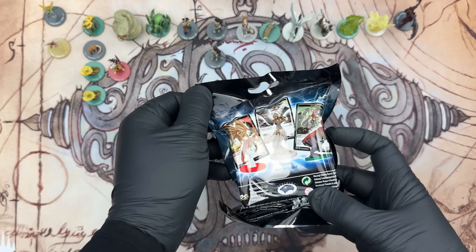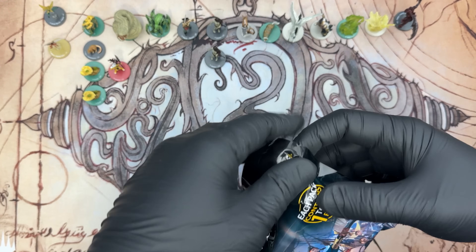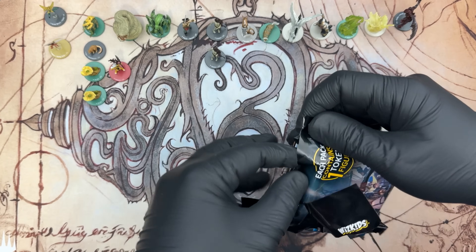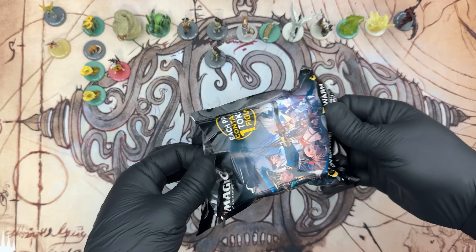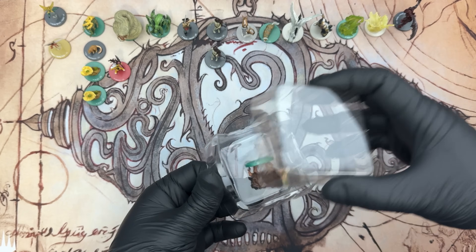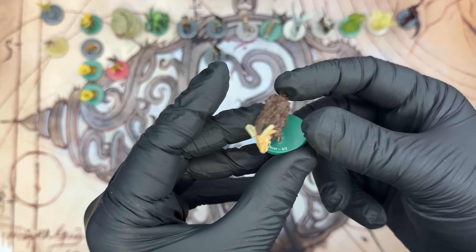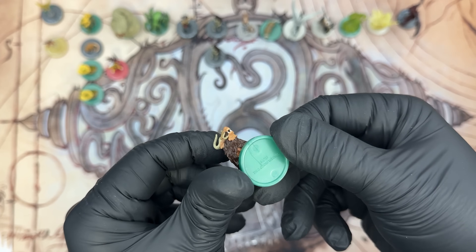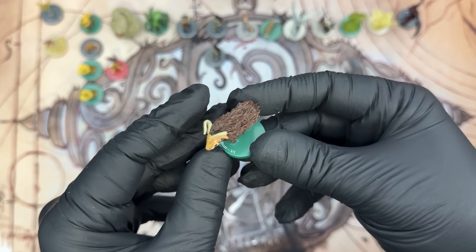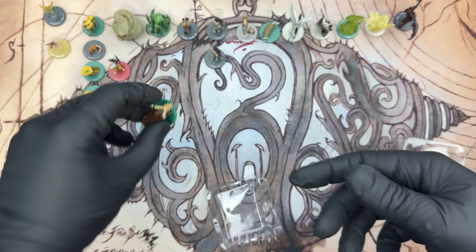That's everything that appears on the back of the package, which is not the same as the back of the box. This one feels big — it dances, it feels heavy. Oh, it's a Beast, 3-3. Is there a bear token? I would like a bear token. It's interestingly mis-painted in some places and looks kind of dirty, but hey.